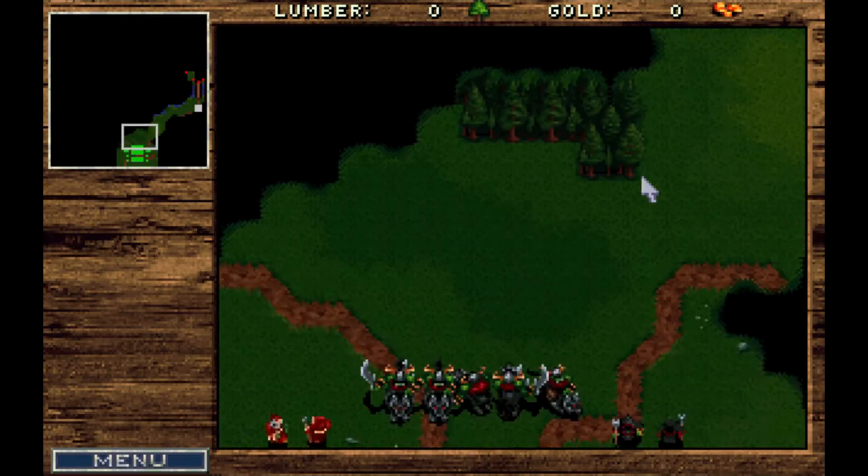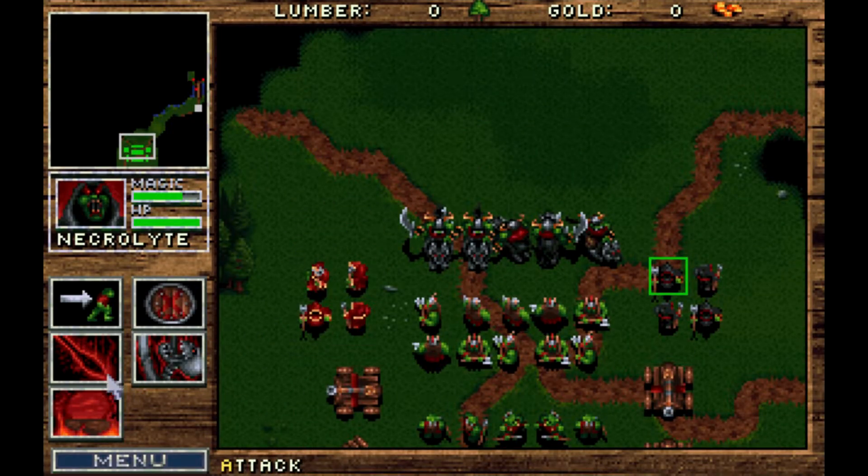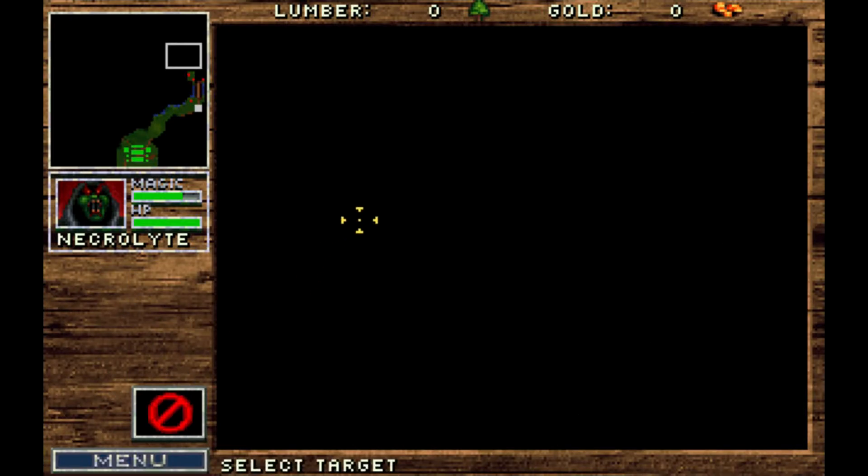So those guys are dead, but they are expendable anyway. What else do I have here? Dark vision — dark vision to the town should be somewhere here.